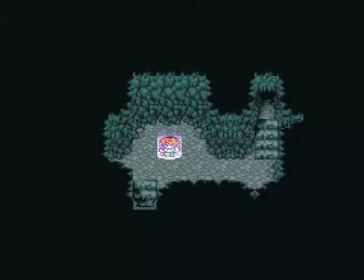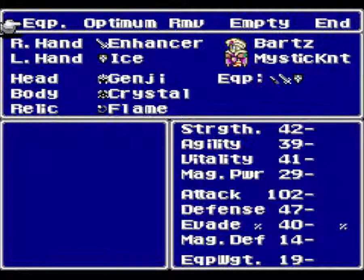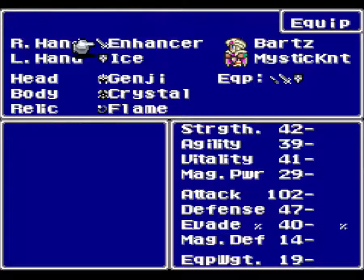Hey guys, welcome back to Let's Play Final Fantasy V! Last time, we made our way through the first half of the Clefton Dimension. This time, we made some preparations for a battle against Omega. Part of those preparations is getting a couple of Mystic Knights going, because that's your best bet against the upcoming Super Boss.